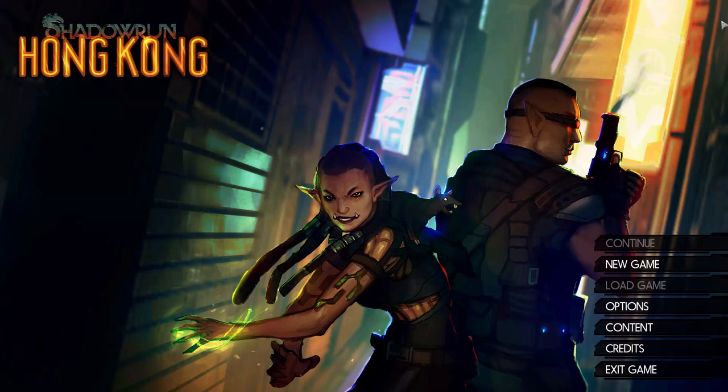First we need to go through character creation and create our main character. We've got five races to choose from: humans, elves, dwarves, orcs, and trolls.